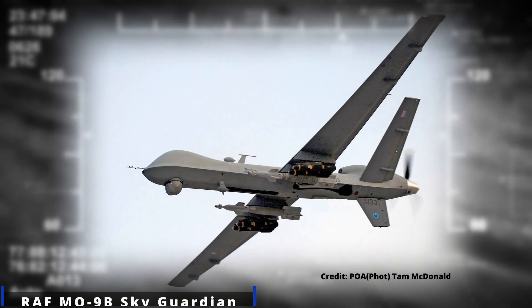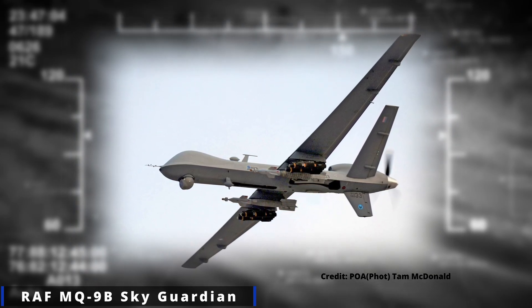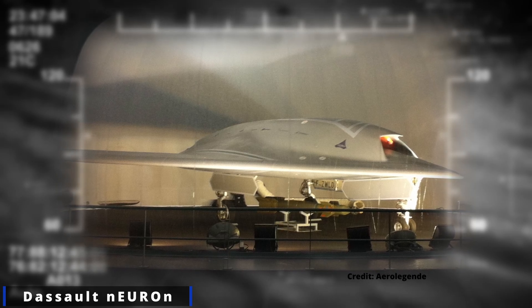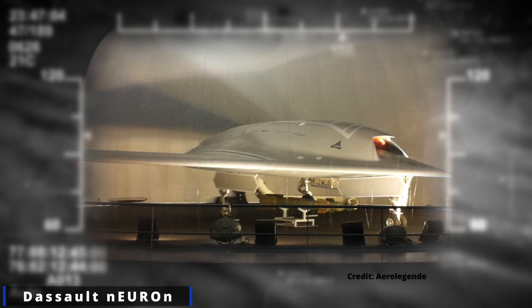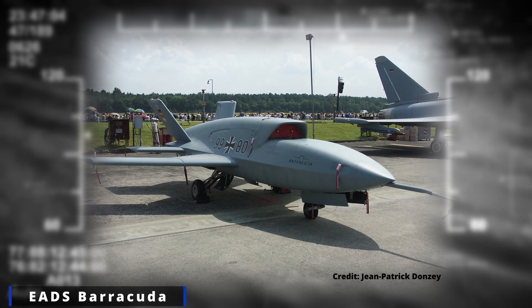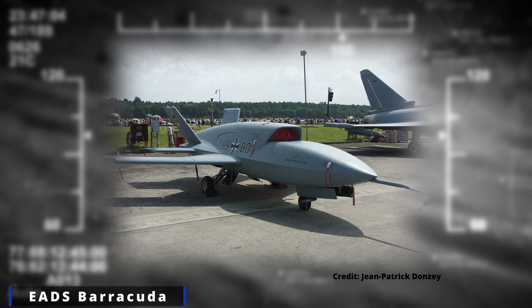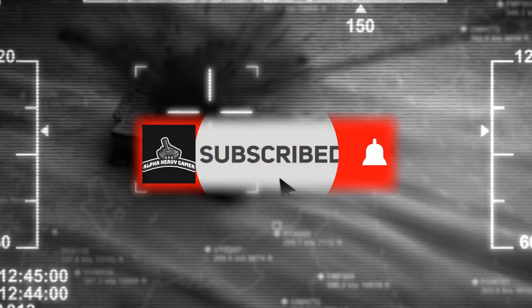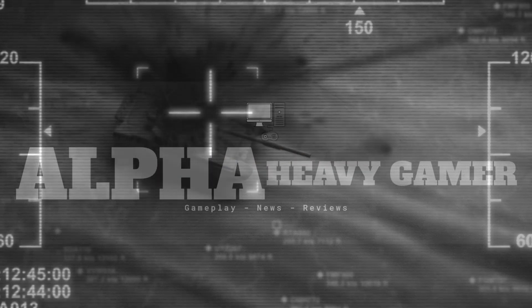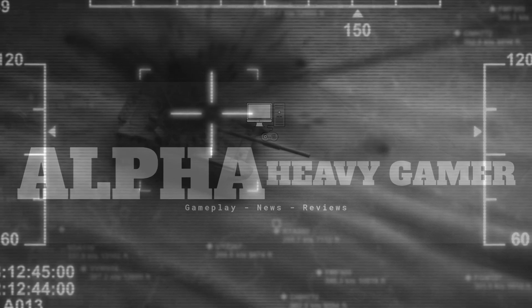A few notable mentions: the MQ-9B Sky Guardian, which is the Royal Air Force version of the MQ-9 with only minor sensor differences. There's also the Dassault Neuron, a French drone still in development with an impressive speed of 980 kilometers per hour and two guided bombs. And then there's the EADS Barracuda, a very nice-looking drone also still in development. Of note, the Barracuda and Neuron are in competition — Germany and Spain back the Barracuda, while the Neuron is backed by France, Italy, Sweden, Switzerland, Greece, and Spain.